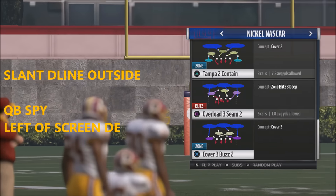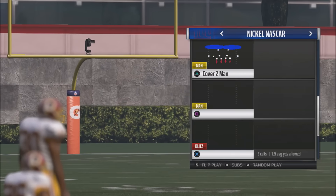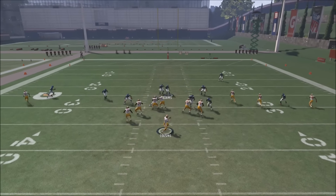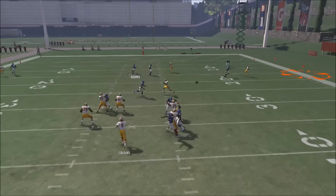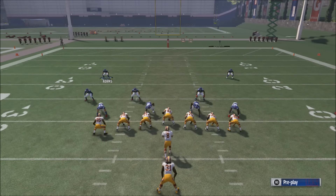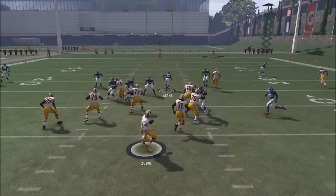The setup is very easy: slant your defensive line outside, then QB contain your left screen defensive end to provide another defender, and use either your middle linebacker or your safety over the top. The setup gives you coverage all over the field and is extremely easy to execute — all the adjustments are straightforward.